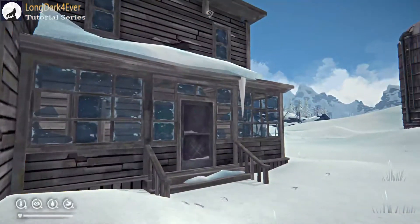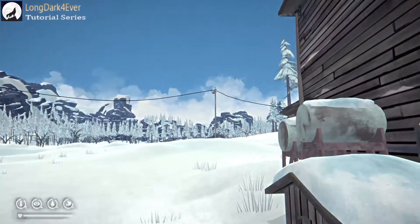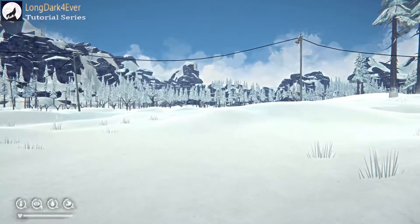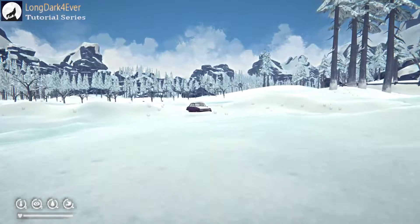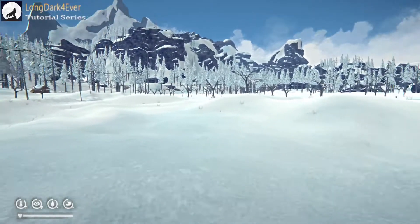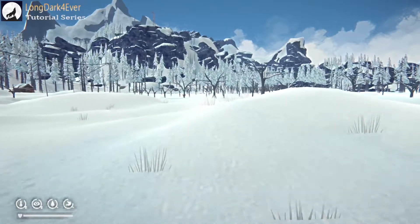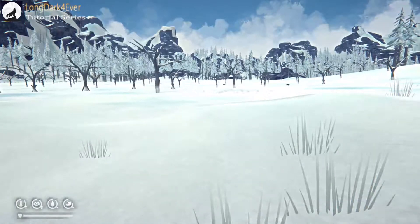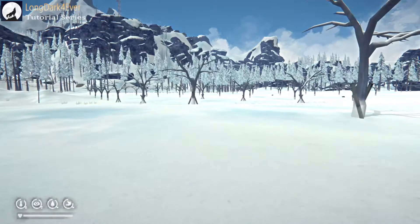So we're at the Pleasant Valley Farmhouse. What we're going to do is head down the road to the end — that's the Long Curve, and that's how you get to the transition zone for Black Rock. It's called Keeper's Pass. There's a Keeper's Pass North and a Keeper's Pass South. I believe we enter on Keeper's Pass North and then go to South, but we'll find out when we get there.